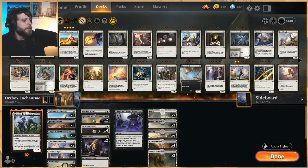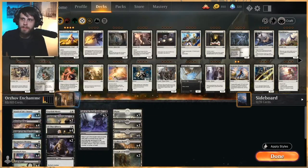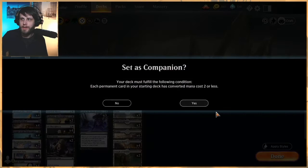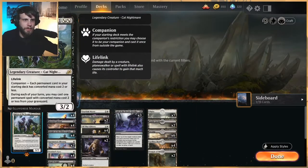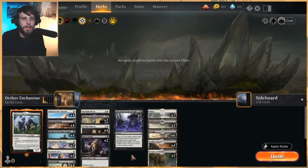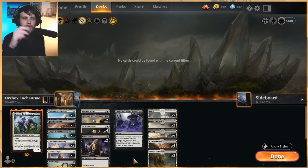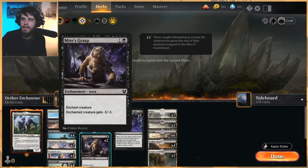Welcome to another gameplay video. Today we are jumping back in with Lurrus of the Dream Den. Lurrus is a really, really awesome card. We've tested a few decks with it already. This one is an Orzhov kind of aggro enchantments list, which I'm actually really excited about. This is very reminiscent — pre-Ikoria, we played an Abzan enchantments list as well, and it was kind of a similar theme.